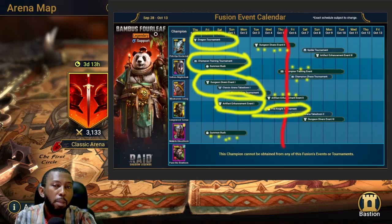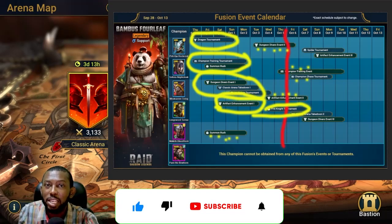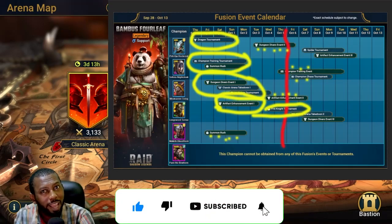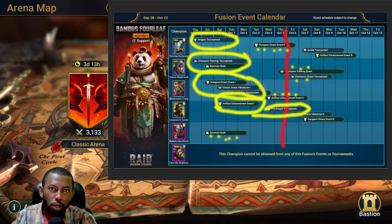Watch the 2x shard pull tomorrow for the noob2pro. On my main account I have over 120 Ancient Shards — whether I'll pull all of them I'm not sure yet, I'm still deciding. I'll see you guys tomorrow for that shard pull video and hopefully you get some amazing champions, maybe a fusion rare or two. Don't forget to like and subscribe for more daily Raid Shadow Legends content.